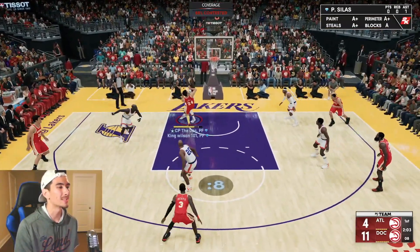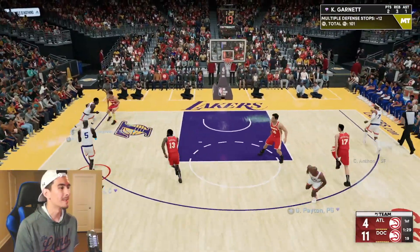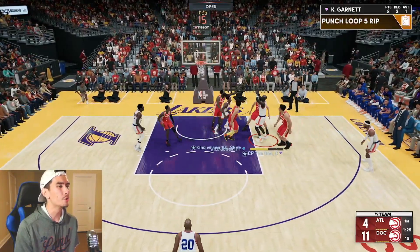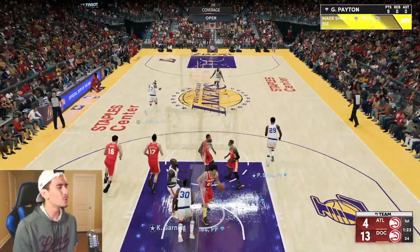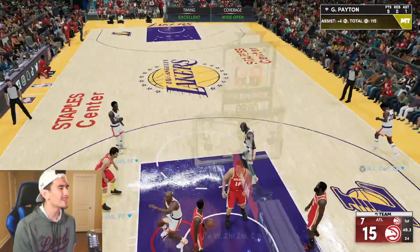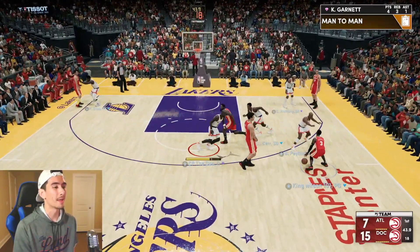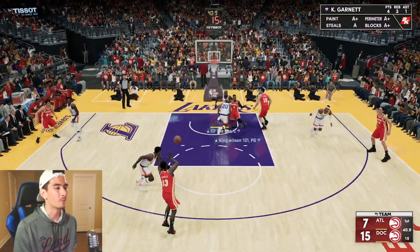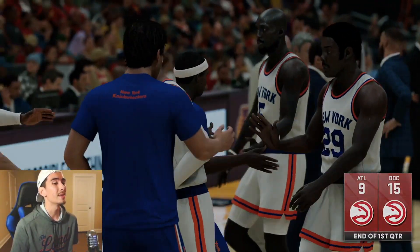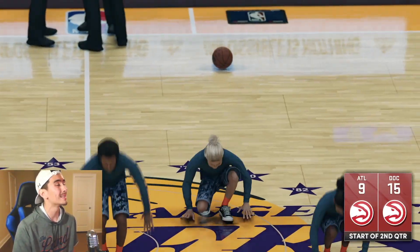We're scoring so well and getting offensive rebounds. Paul Silas is right there — no easy buckets. Fast break, Paul Silas is open, let's move that ball. Paul Silas from mid-range — our offense is on fire and we're playing great defense. We have the better team. Great defensive quarter — he only scored nine points but we only scored 15, so let's score some more in the second. We got to keep pulling away.